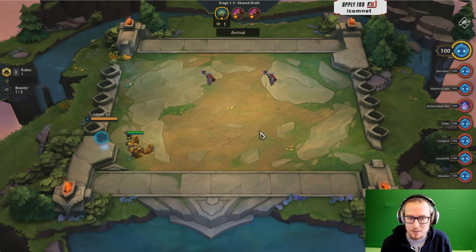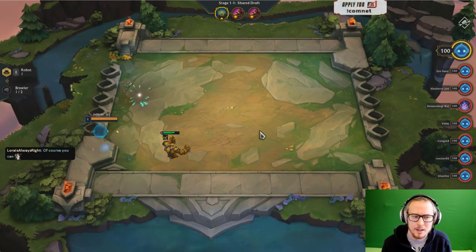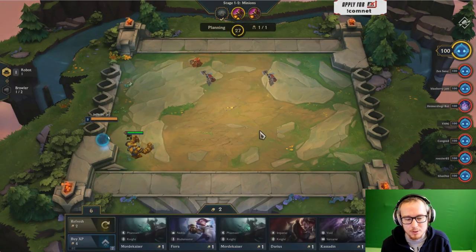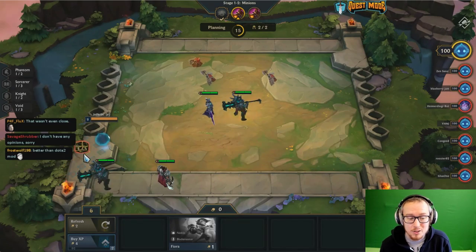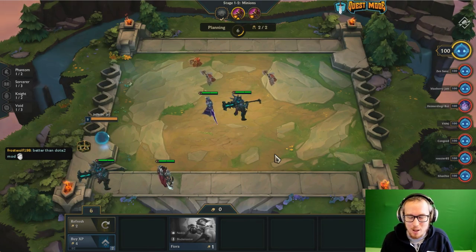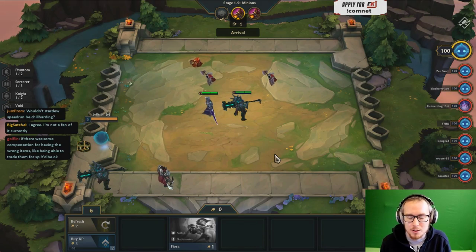Pretty much the first thing I'm doing after round one is selling my two-cost unit and buying one-cost units. A lot of the early game is about getting three of a kind of one-cost units to get a two-star one-cost unit — or maybe two two-star one-cost units. If I have four of them after round one, when I look at my five one-cost units offered at the beginning of subsequent rounds, there's more likelihood they match one of the units I have on my bench. If I had a Blitzcrank instead of a Kassadin and Darius, I'm not going to get three of a kind of Blitzcrank and I'm massively handicapping my ability to hit three of a kind.